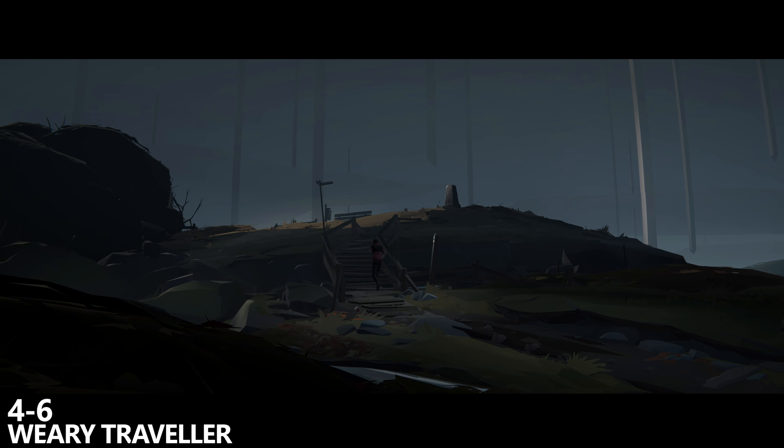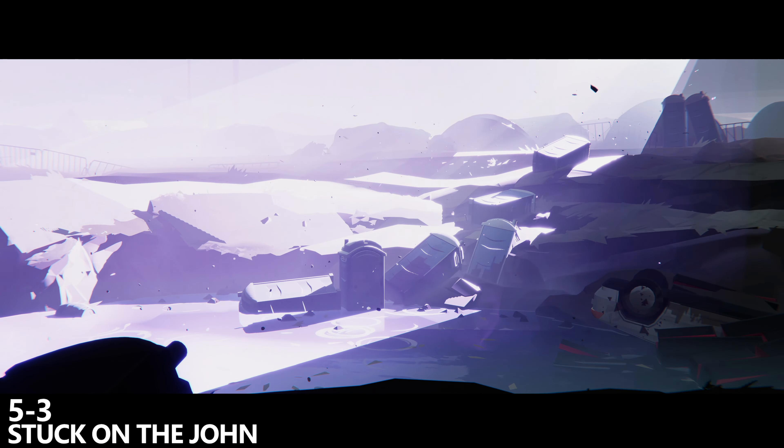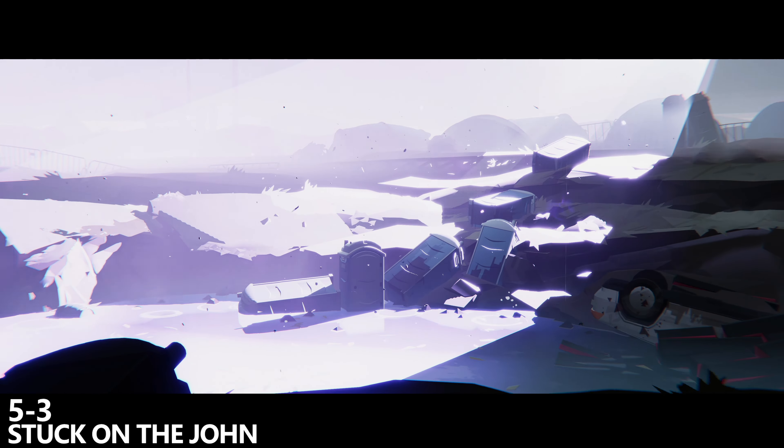For the next achievement there's a couple of different ways you can grab it, but Chapter 5 Checkpoint 3 is by far the easiest. You'll jump across a car that kind of teeter totters, the alarm will go off and the spaceship will try to track you. Here you have to go and hide in the porta potty in the background and just wait until the alien UFO can't see you. This will last about 30 to 60 seconds, just keep waiting until the coast is clear and then wait an extra 5 or 10 seconds after that. Once the coast is completely clear you should be able to come out of the porta potty and unlock the Stuck on the John achievement for spending a certain amount of time inside.